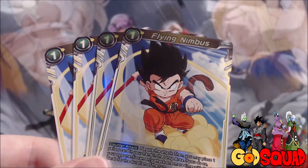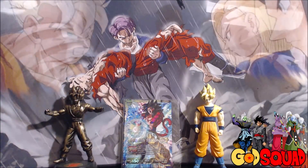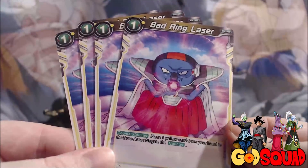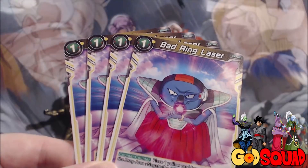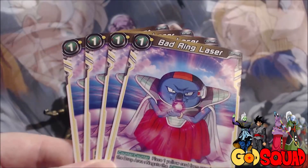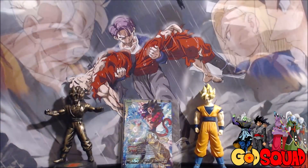Flying Nimbus - I thought about main decking it, but I don't like the discard aspect. If they're not playing aggressively enough that I can't keep up, I think Instant Transmission is the better card overall. Then lastly for more control-style decks I run four Bad Ring Laser - it's a counter-counter that says place one yellow card from your hand to the drop area and negate the counters. It's a great way to ensure your final hit doesn't miss, like attacking with the leader for Double Strike Crit or with SS4 for Triple Strike to finish the game.